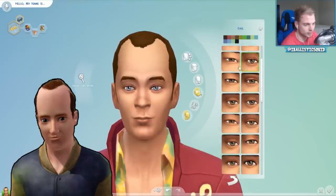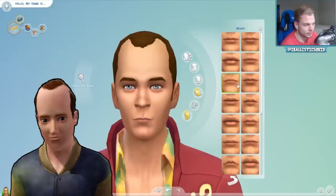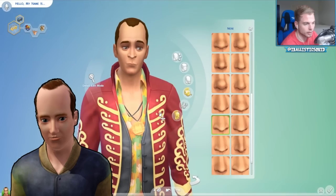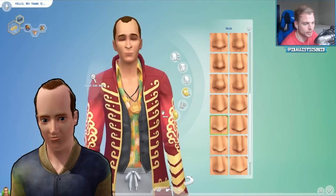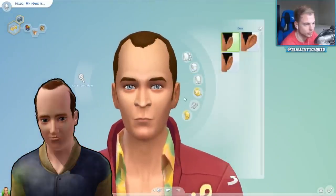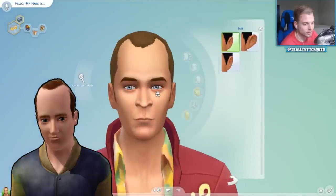Let's give him some ugly eyes — there we go. We need to make him look unhappy because that's what Boris looked like. We need to give him a weird nose — there we go, he's looking more like a weird person. It's a good look for you Boris. He's looking more unhappy — we're making progress.